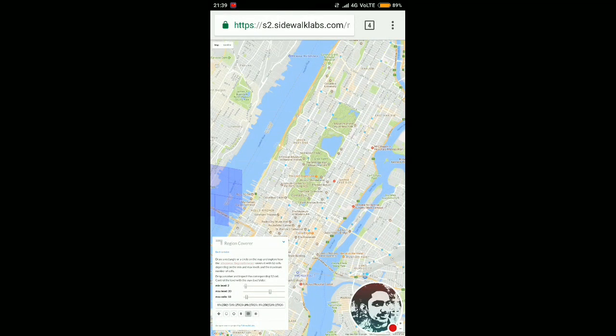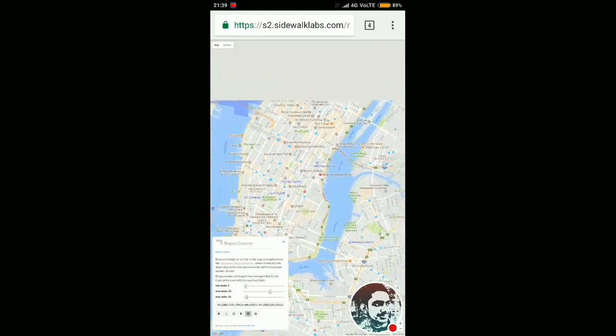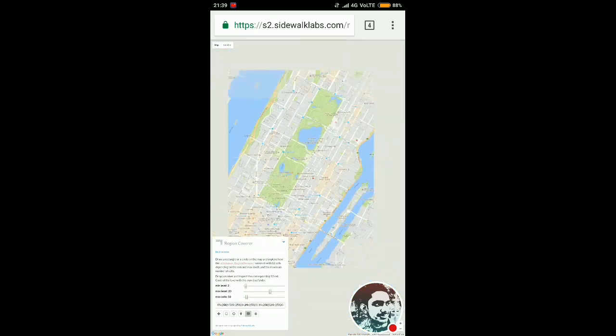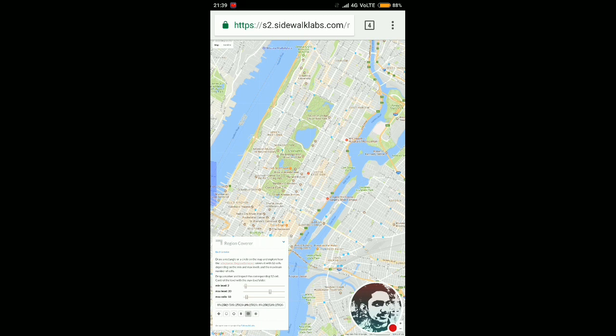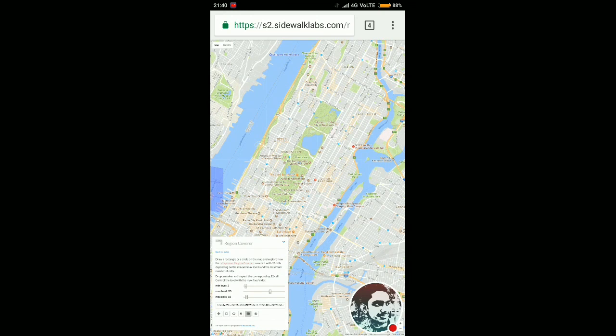Here is a website where we can find S2 cells for any location. I've selected New York as an example — you can see New York and Central Park here. If there are famous gyms in Central Park that are known for EX Passes, I want to see which S2 cell covers that area.